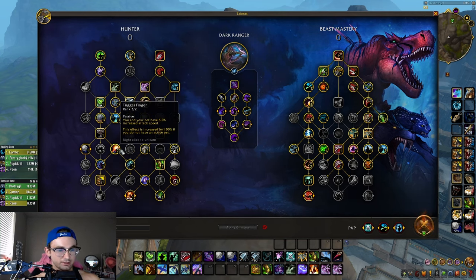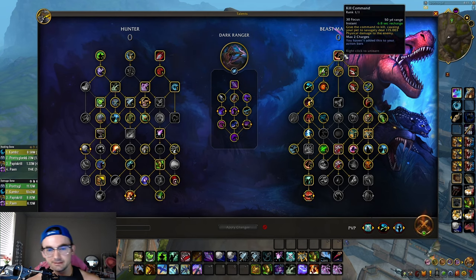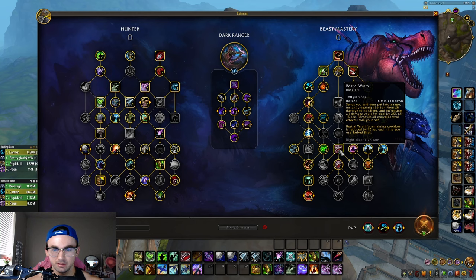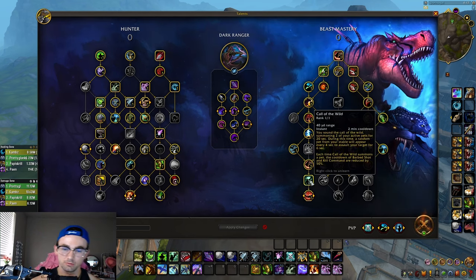You also want Trigger Finger — you and your pet have a 5% increased attack speed, which is a massive W. That covers the Hunter talents. Moving on to the Beast Mastery talent tree: you want Dire Beast, a 20-second cooldown that summons a powerful wild beast attacking your target and roaring, increasing your Haste by 5% for 10 seconds. You want Beast of Wrath as your main burst, and Barbed Wrath — Barb Shot reduces the cooldown of Beast of Wrath by 12 seconds.